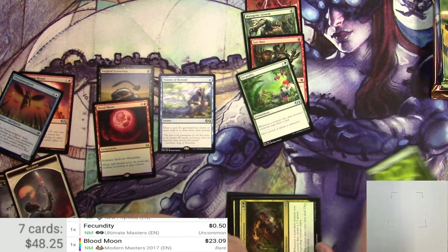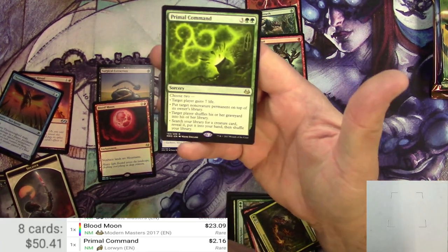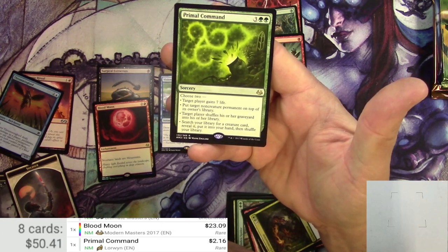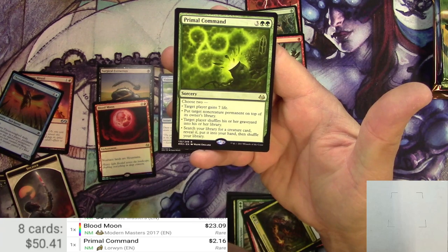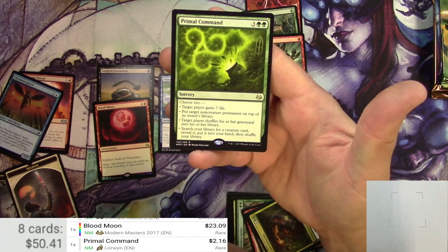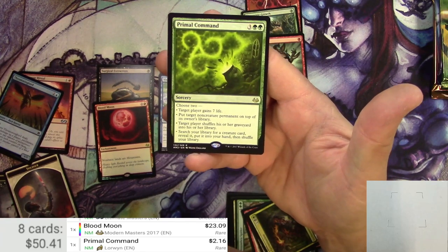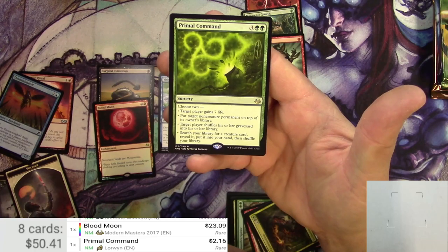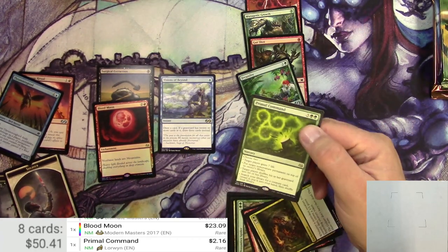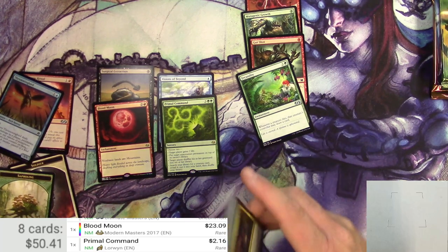This Primal Command — a couple bucks, probably similar to the Lorwyn version. For five, you can choose two: target player gains seven life, or put target non-creature permanent on top of its owner's library, or target player shuffles his or her graveyard into his or her library, or search your library for a creature card, reveal it, put it into your hand, and shuffle your library. Casting cost is probably just too much, so that's why it's only two bucks.